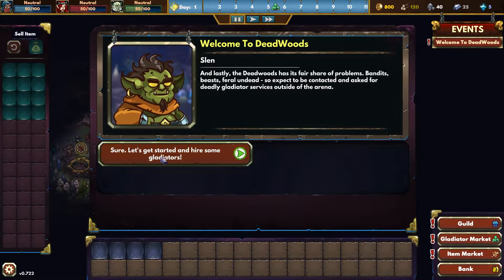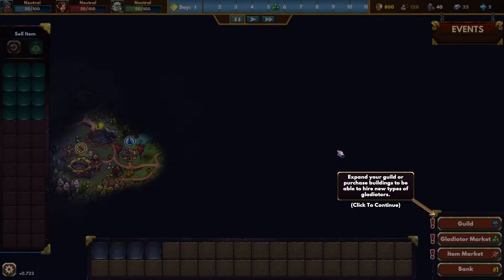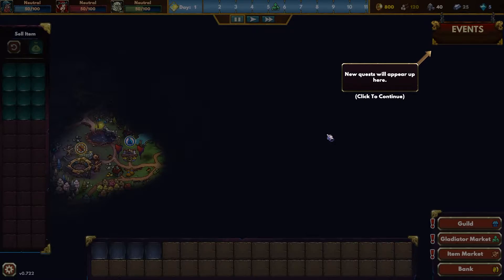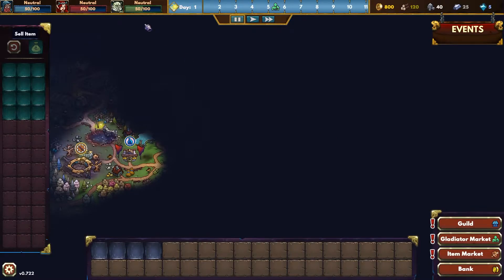Sure, let's get started and hire some gladiators. You can get your gladiators and their items here — I don't remember any of this, this must have all been added. Build or purchase buildings to be able to hire new types of gladiators. This is the weekly Ring of Death arena. New quests will appear up here. Finally, your timeline — press the play button to set it moving. So there's a real-time thing going on.